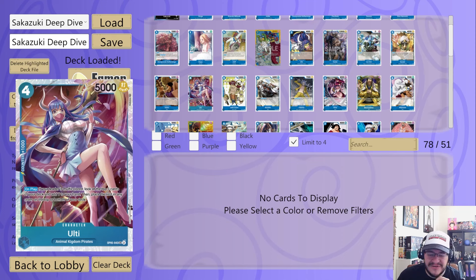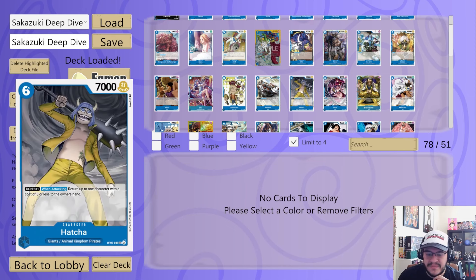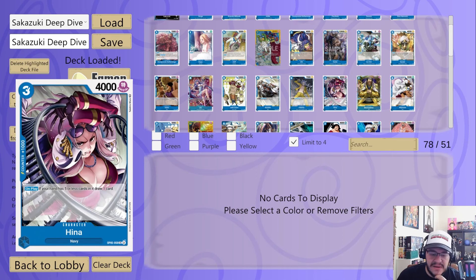Ulti is a four-drop 5K — on play, if your leader's multicolored, look at the top three cards of your deck, add one to your hand, then put the rest on the top or bottom in any order. That's absurd — you just get to choose one card from the top three and add it to your hand, really broken. John Giant is just a nice vanilla beater. Bastille on attack places a character with cost two or less at the bottom of the owner's deck. Hatchan returns up to one character with cost three or less to the owner's hand — basically a six-eight that can bounce a three or less, or four with your leader.